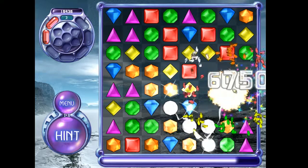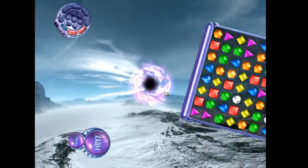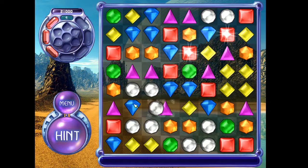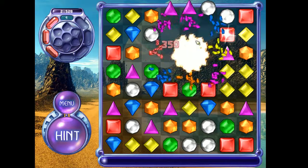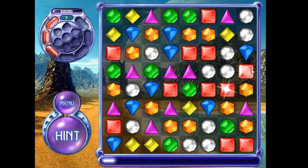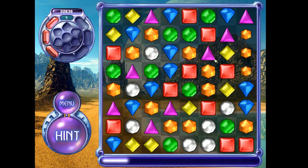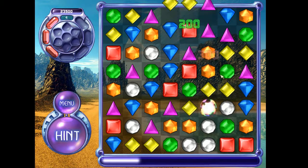Okay, here we go — this is what happens. You get 1350 points in total if you match a hypercube with a power gem. Since this game's got way different logic than Bejeweled 3, which is what I'm used to, you can't match when stuff's happening either, which kinda sucks.